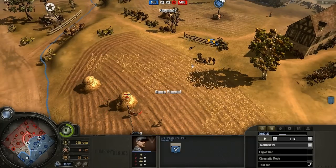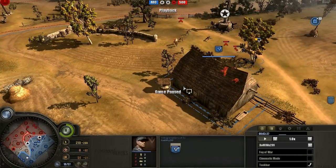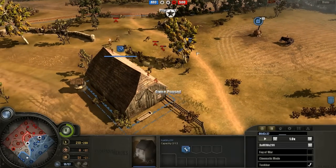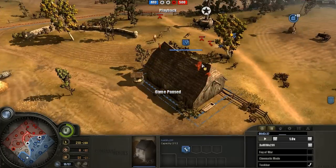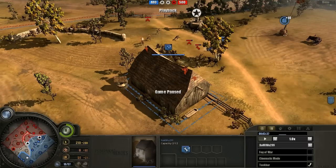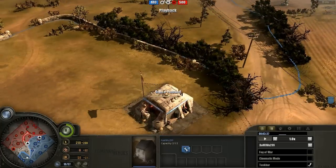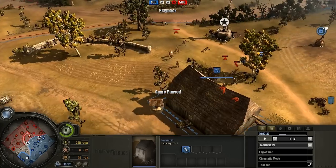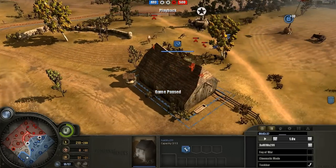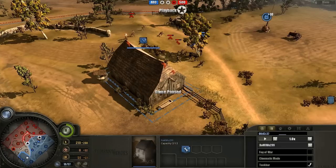Wu could have played this a little bit better by retreating a little earlier — he does not have static play. Something to take from watching this game and improving your two Volks, Sniper, MG opening: if your opponent is smart with his rifles early game, retreat and save your manpower rather than fight a battle you'll almost certainly lose. Wu knows his Sniper is about to pop and will hopefully use that to turn the tide, but rifles just do too much damage. If he outnumbers you and plays correctly, get out and regain ground.